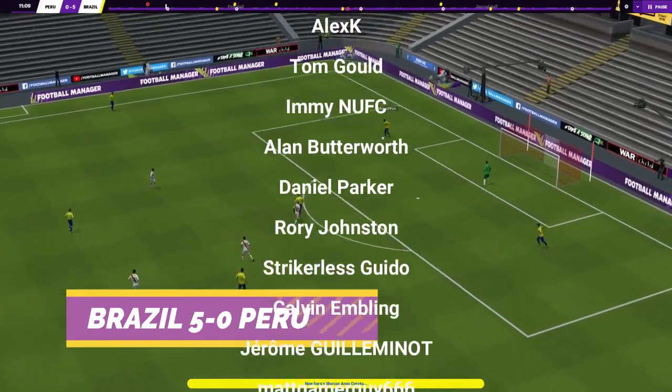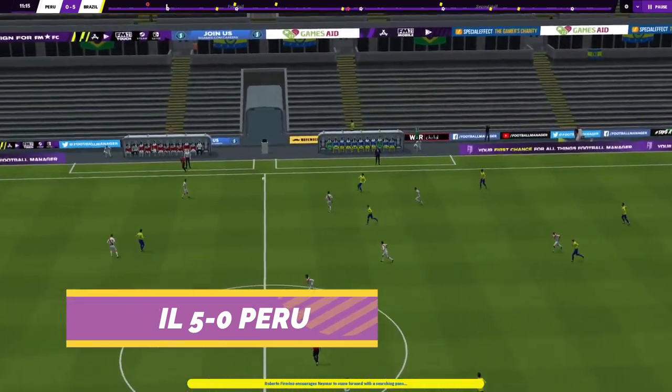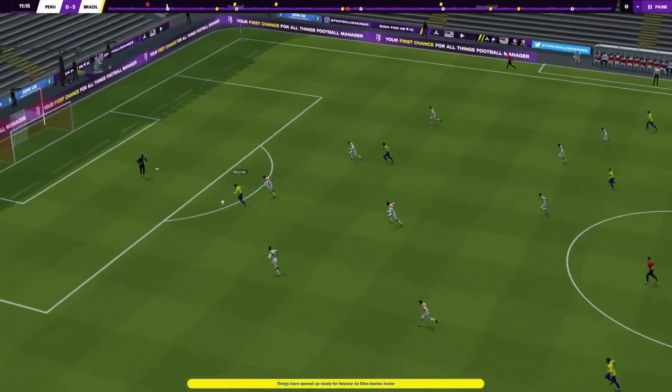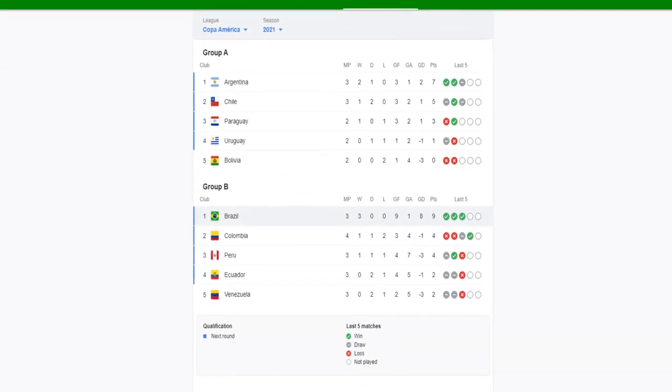Brazil, the host of Copa America, kicked things off with a relatively comfortable 3-0 win over Venezuela and since they have beaten Peru 4-0 and Colombia 2-1, putting Brazil top of the group winning all three games so far.